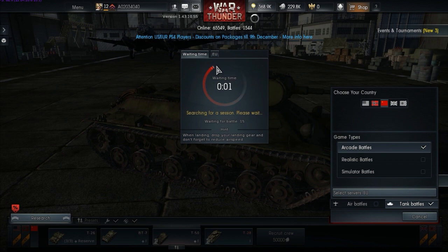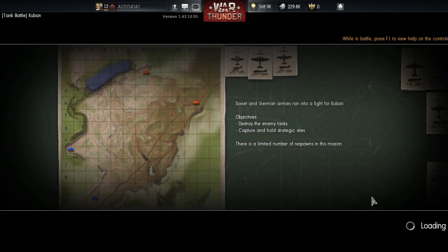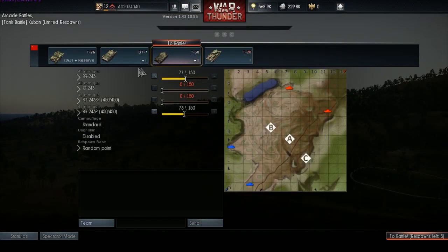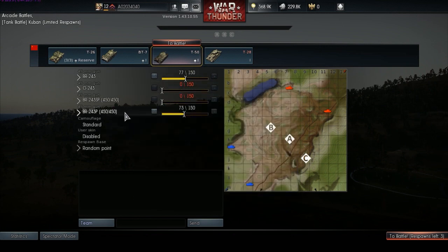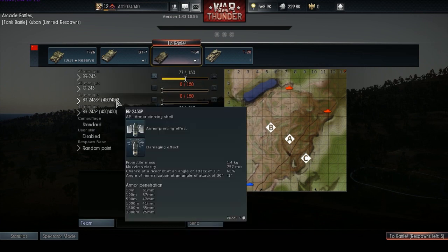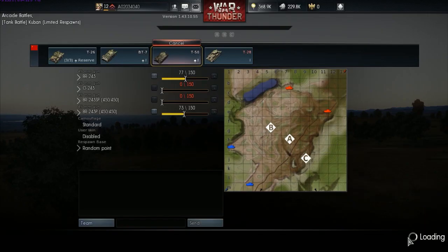Arcade battle, it's coming up now. Awesome, searching position on Kuban — that's not too bad a map. I'm looking forward to the new maps they're bringing out; they've got a lot more villages and cities you can fight in and around. I've heard about them — I watched Jingles play some of it. Let me make sure I've got some HE and some AP. I'm not too bothered about the high-explosive shell; it doesn't work unless it's on open-topped vehicles. Right, it's to battle!